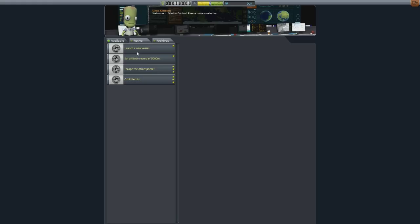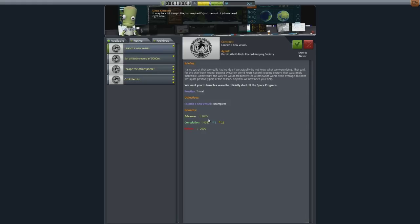This is where it shows you the new contracts you've got available. You've got active, archives, available. You've got a launch new vessel mission — it gives you a trivial amount of prestige but also an advance in money. I don't know what the money is called, but for simplicity's sake we'll call it dollars. You need a certain amount of dollars in order to launch missions. In this first video of my tutorial series, we're going to show you how to accomplish a few of the contracts and get underway with research.